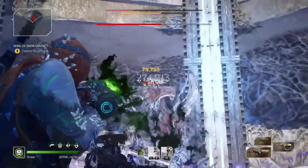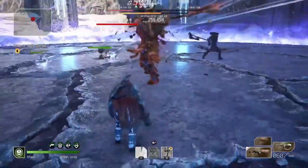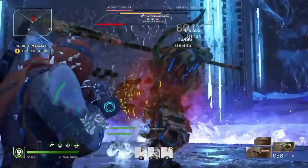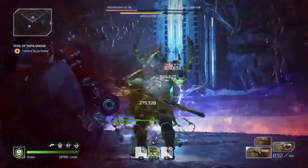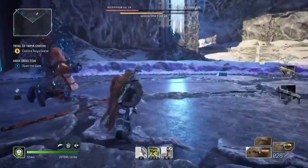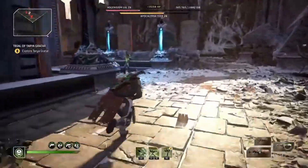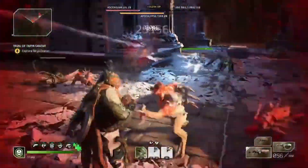This build that I'm working on has been so much fun. I'm using the Techmonger gear set on my Technomancer, really focusing on my turrets, and it feels like I am the tankiest character I've played in Outriders yet. I just heal through pretty much everything — bosses, ads — no matter what. It's absolutely insane. I can solo bosses with relative ease because I don't really have to worry about dying.